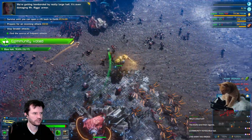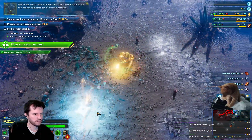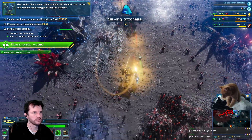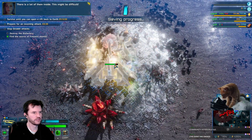We're getting bombarded by really large hail. It's even damaging Mr. Riggs' armor. This looks like a nest of some sort. We should clear it out and reduce the strength of hostile attacks. There is a lot of them inside — this might be difficult.